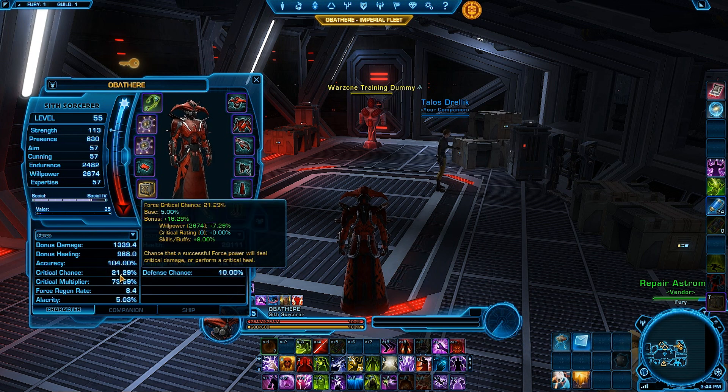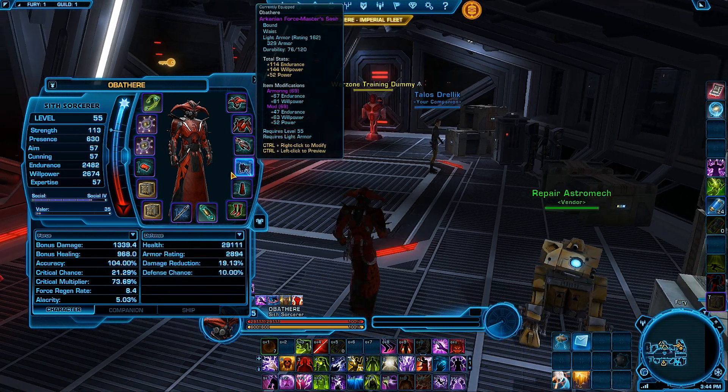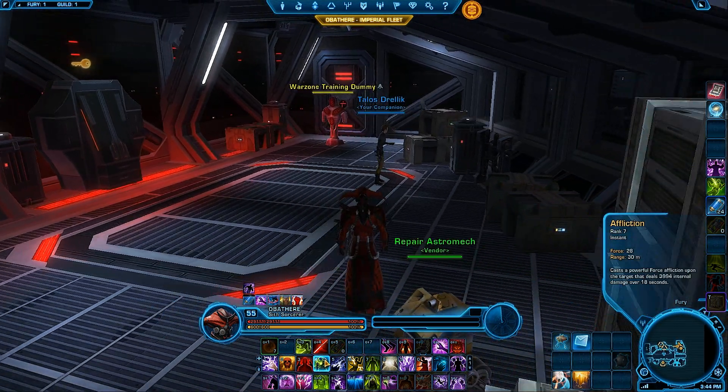For Crit you want no Crit whatsoever until they change the diminishing returns. I'll do updated videos if they change things on PTS. For Alacrity, a good amount is around 300 Alacrity rating — anywhere between 300 to 350. I haven't played around with my Sorcerer too much, but roughly 6% Alacrity is a good solid number to run.